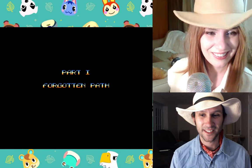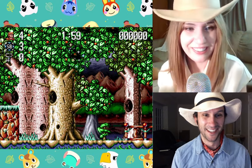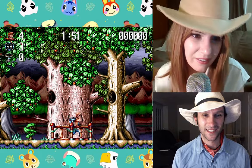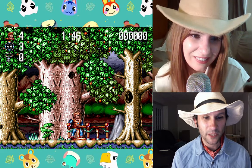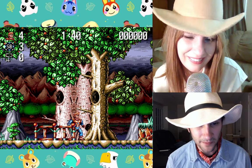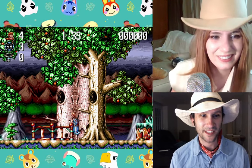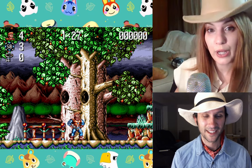I gotta look at this parallax one last time. Like they knew what they were doing. So when I walk to the right, the tree behind me — in a good game — would be scrolling to the left. But the only reason they did that was to stand out. This is the third dimension. This is where they get the third dimension from.